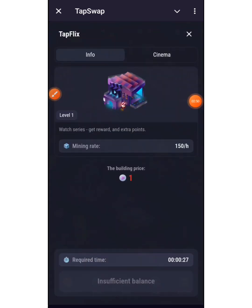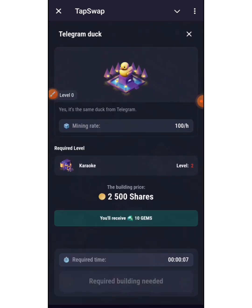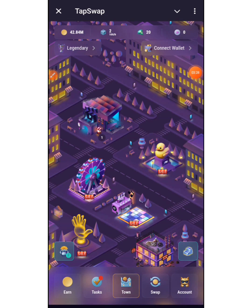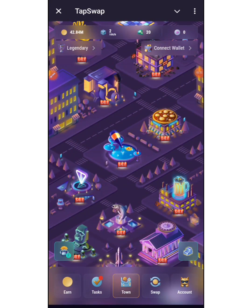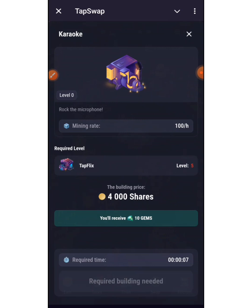This is how it grows. I can't upgrade it to level two due to insufficient balance. Let's check another one — the building price for this one is 2,500 shares. To buy this one, there's a required building needed. The required time is shown, and I need Karaoke to be at level two before I can buy this particular one. You can follow the symbol to find it — this here is Karaoke.